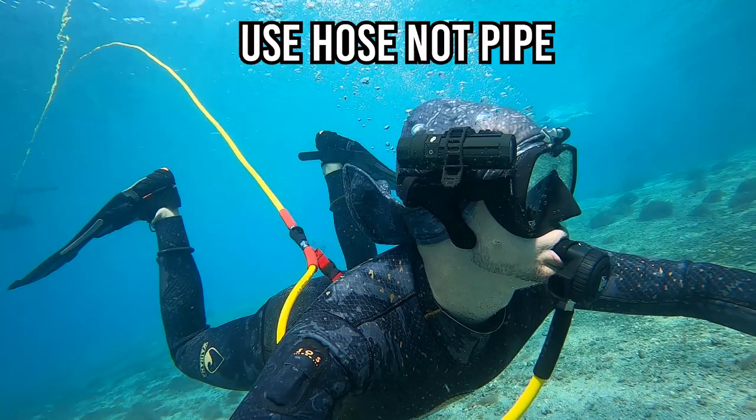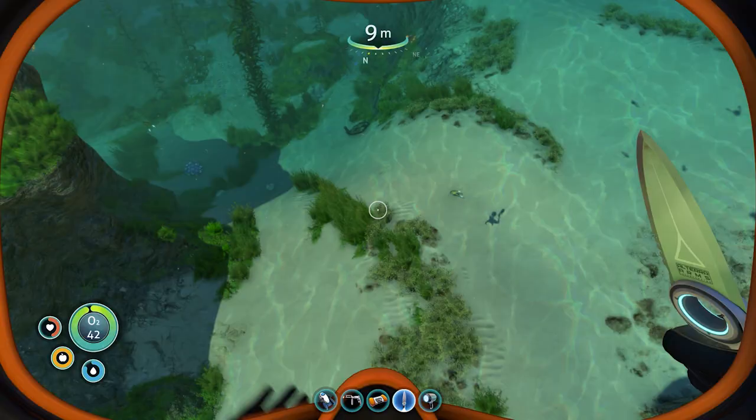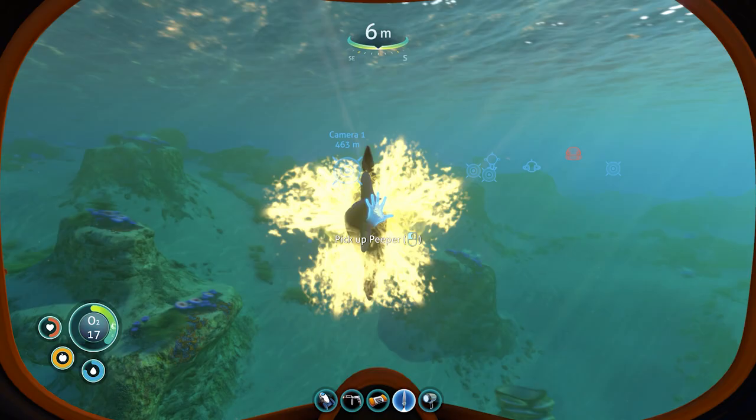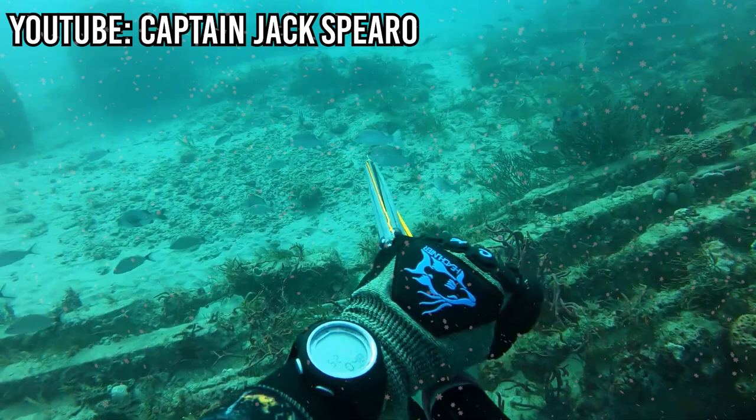Hunting Fish. In order to survive on Planet 4546B, you must hunt fish for food. Thankfully, there are plenty of edible fish nearby and they are slow moving. You must hunt these fish using an underwater survival knife. In real life, freedivers use spear guns or pole spears to hunt fish. Most game fish will not allow a diver close enough to reach them with a knife.